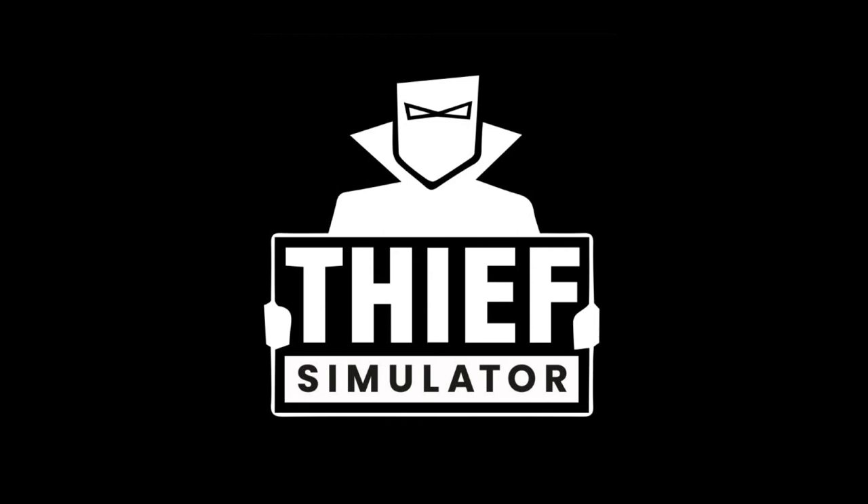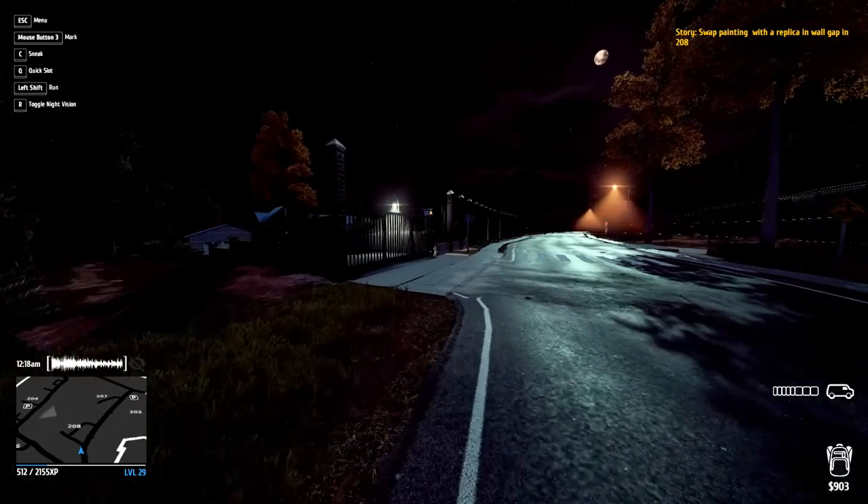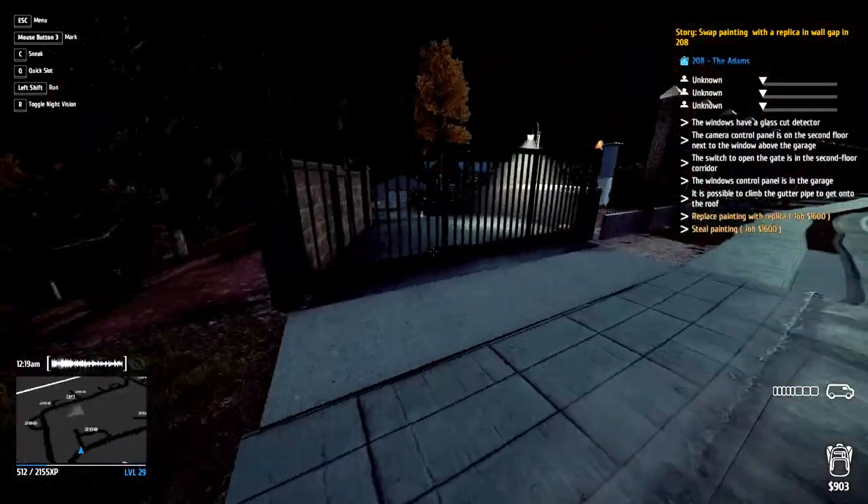Hey guys, welcome back to the channel. You're back with Mystery Meerkat and today we return to Thief Simulator. After last episode where we got to the very end of stealing that painting and then failed miserably as we were leaving the property, so we're going to continue on from there. Hopefully we can steal the painting without getting spotted this time.